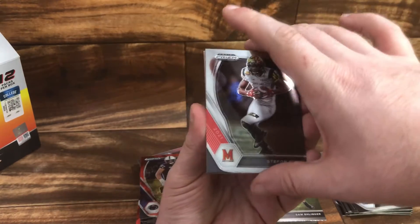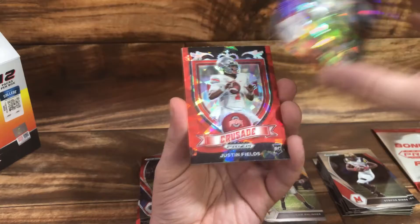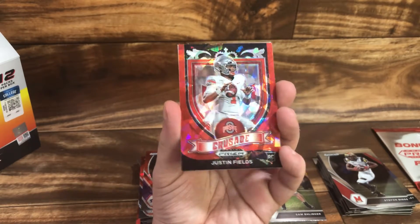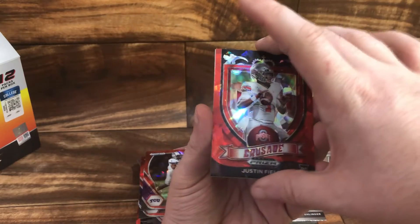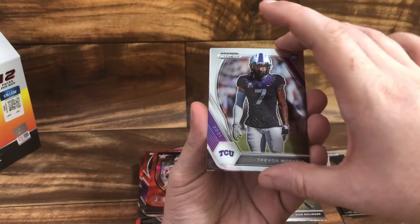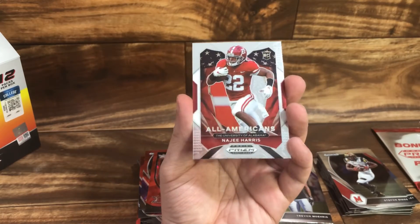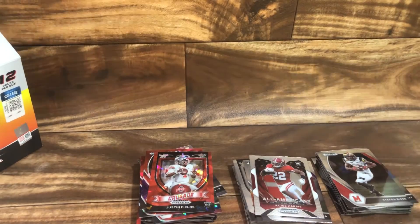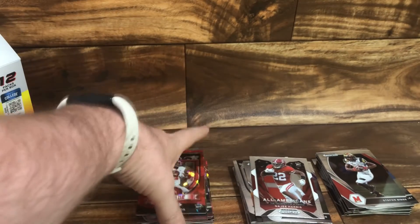Stefon Diggs, Jalen Reagor, Justin Fields crusade — so I have a gold crusade of him and now a red, that's pretty cool. Trevor Morgan, Naji Harris. Nothing too great, nothing horrible, but I don't think that was forty dollars worth of cards.